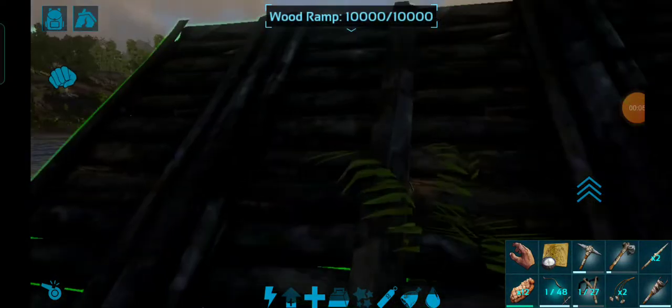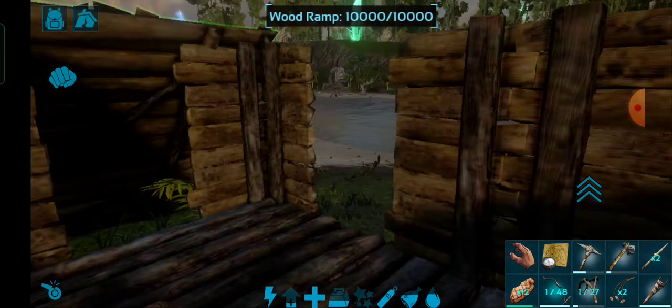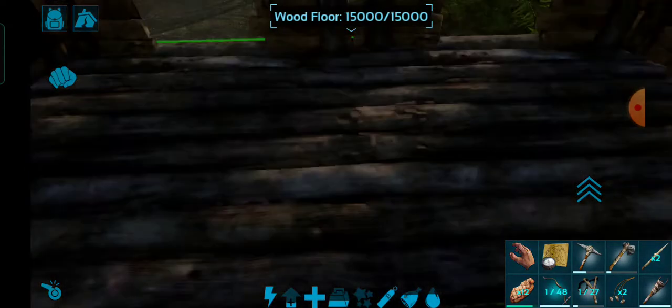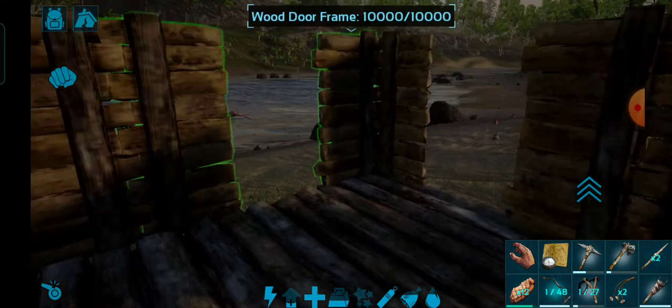Today I am going to tell you how you are going to tame a trike. This is our track where you are going to tame a high level trike. First of all, you need 4 foundations — wood and stone — but I prefer wood. This one has a little bit of material.